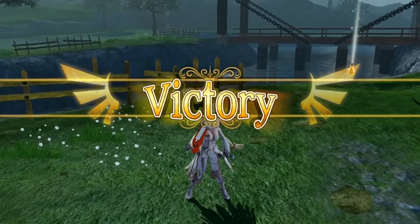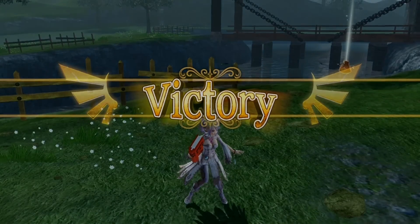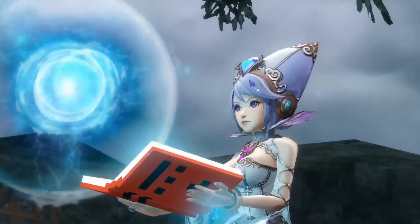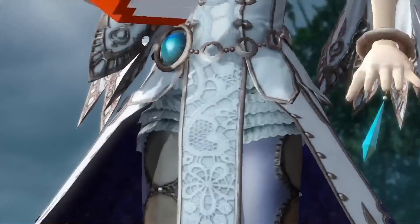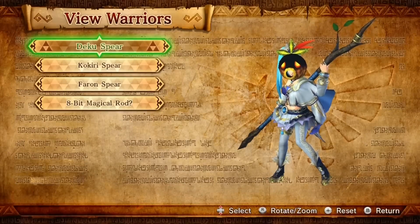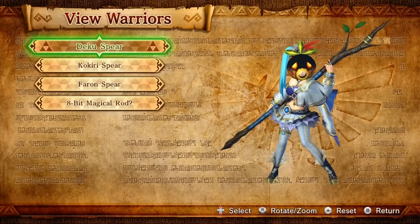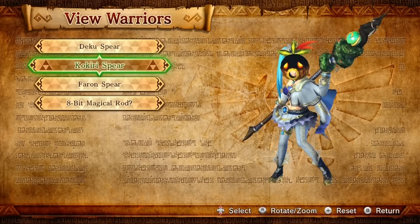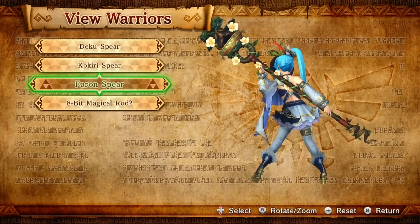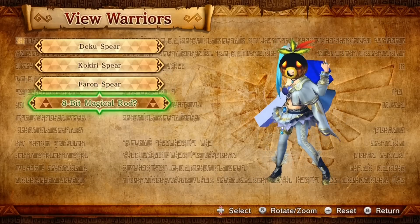The next weapon we got to go to is the Deku Spear. I like that weapon a lot. It's probably my favorite weapon Lana has, because it's really fast. Unlike the Spirit Gate, which is slow — don't get me wrong, the Spirit Gate is crazy powerful — but you don't have any invincibility frames, so you've got to be really careful. Here we have the first Deku Spear, then the Krikio Spear in Adventure Mode, the Phaeron Spear which is the strongest form, and then the 8-Bit Magic Rod, which doesn't look anything like it.